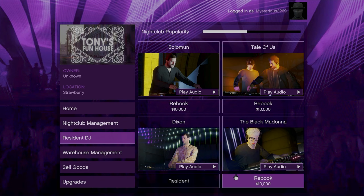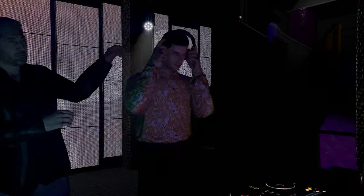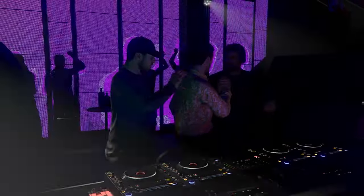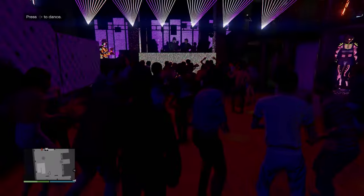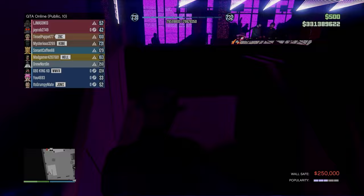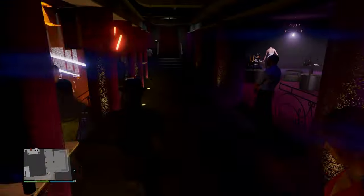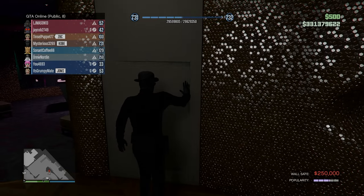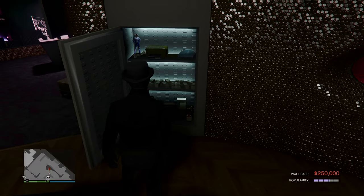The third technique and probably the best in my opinion is hiring DJs. It costs about $10,000 each for the DJs, however this will quickly increase your popularity. The good thing is there's no cooldown when it comes to hiring a DJ, so this is an efficient way to increase popularity. Once you completely fill up the popularity, money will go to the safe — the maximum is about $10,000 to $250,000 every 48 in-game hours, so make sure you grab it.